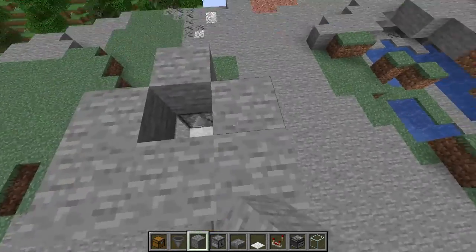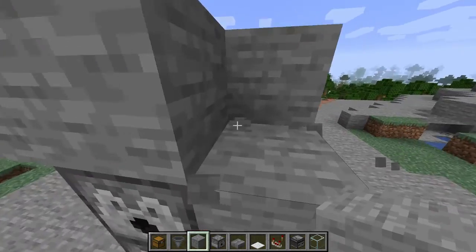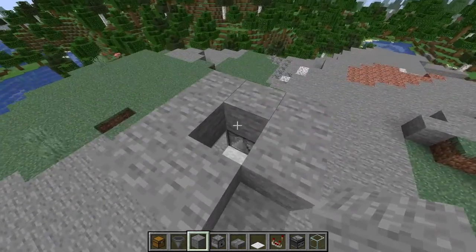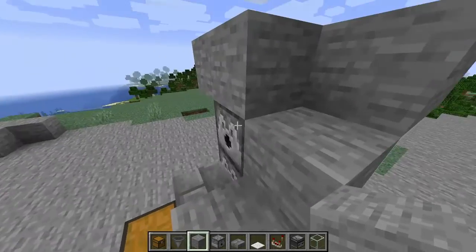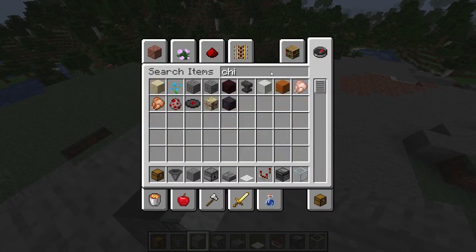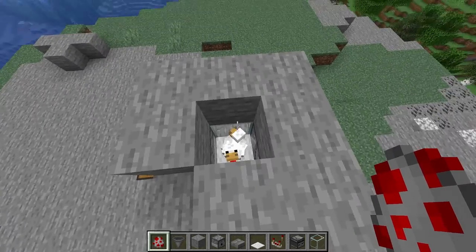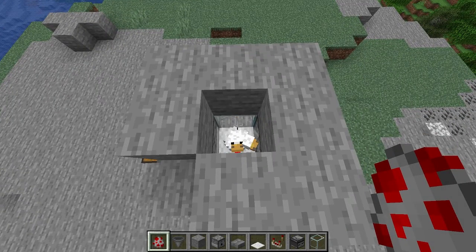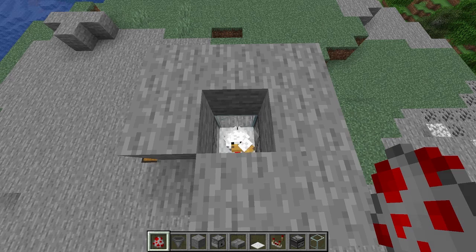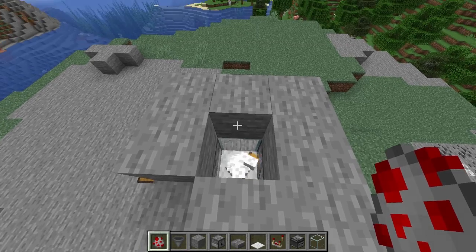And then just fill in the corner so it looks a bit better. Now at this point you're going to need to get your chickens in, so I'd recommend destroying this block here — this is all so they don't get out — destroy that one so you can lead them in. I'm just going to grab the chicken spawn egg. You basically just need two so you can breed them. But to make this work you're going to need to get at least 24, so make sure you grab your seeds, start breeding them, and then once you've got 24 this will all start to work.